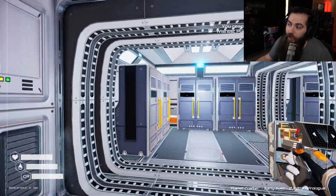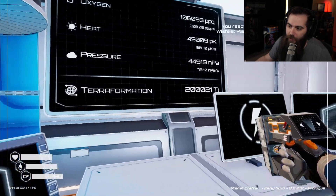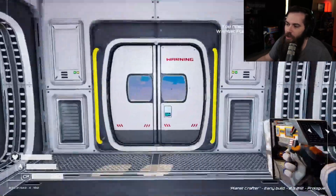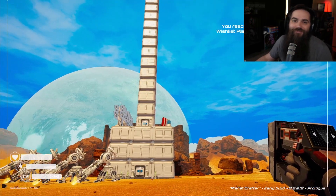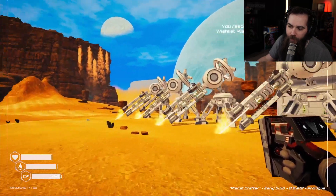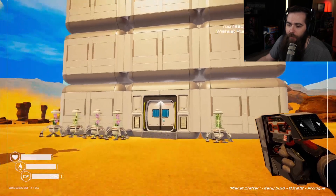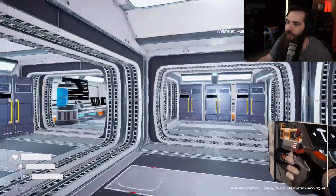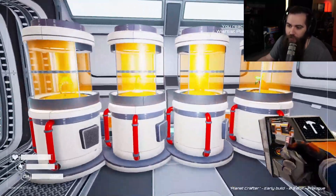I think I bugged out this save. All my O2 is off the charts, my heat, my pressure, and my terraformation are all off the charts. I don't have any of the stuff unlocked. I added it to my wishlist and I've closed it. I think I bugged my save. That sucks. So I may get us back up to where we currently are on a different save, and see if I'm able to go further past where we are now. There's no individual save, so I can't even revert back to an old save. This is just what it is now.